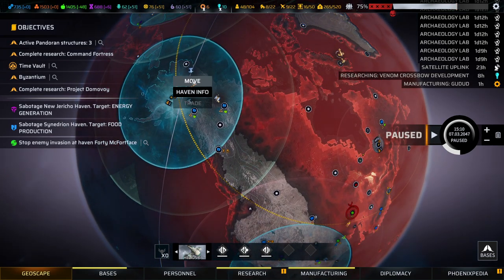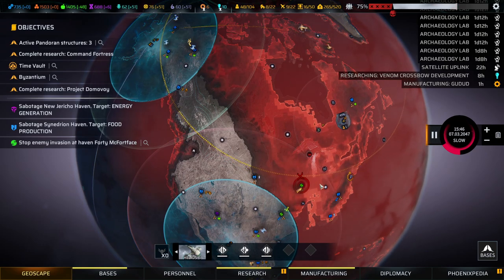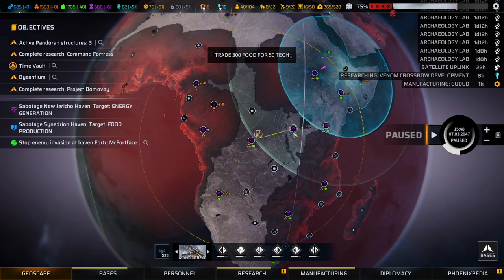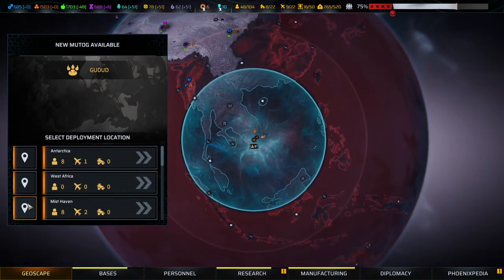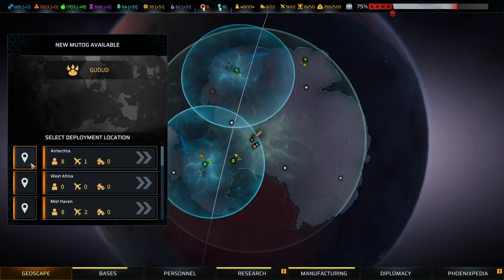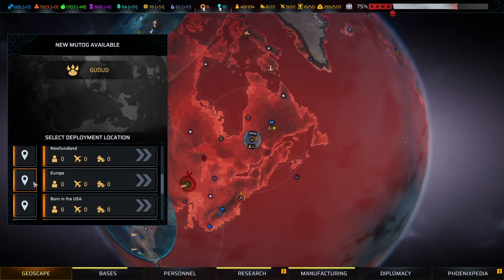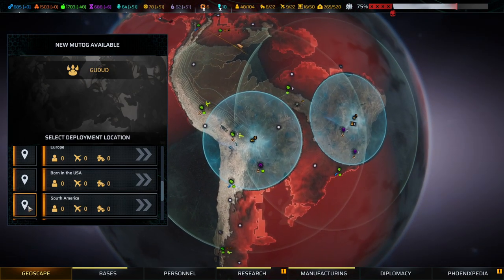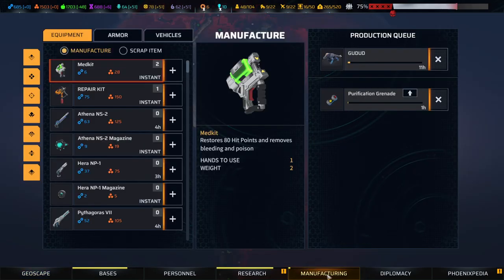Let's just grab the resources and we're meeting at the hive. 2 for 10 — not good enough; 2 for 12 is okay. West Africa already has one, Misthaven has one, Antarctica does not yet have a GUDU, Alaska has one, Newfoundland has one, Europe definitely has one. One in the USA does not have one, and South America also does not have one. We're putting the next one into the USA and the one after into South America.